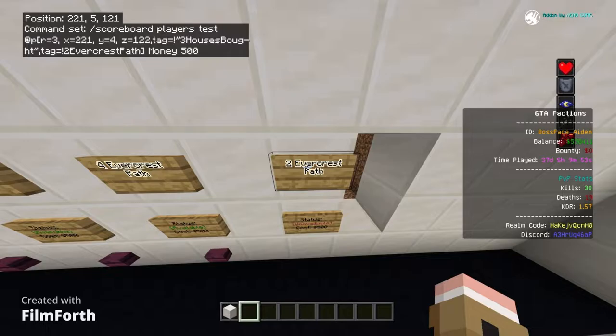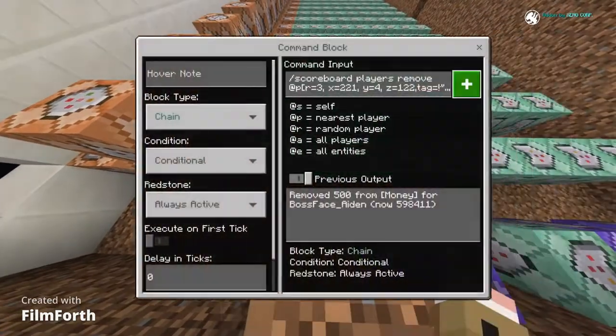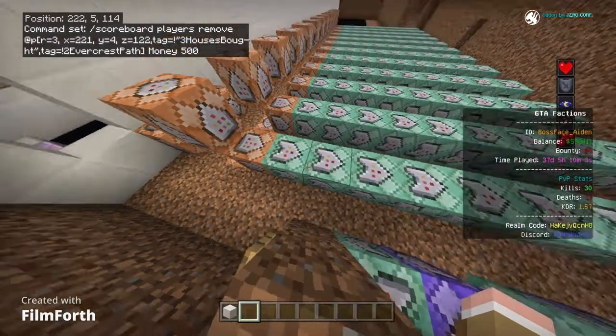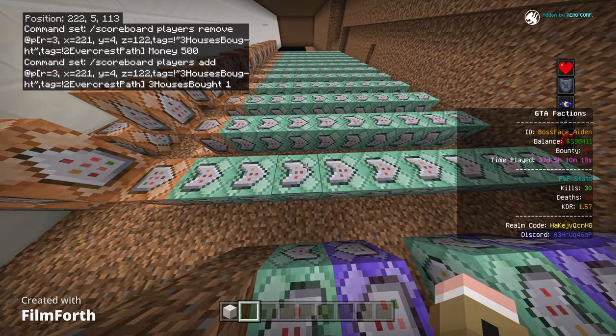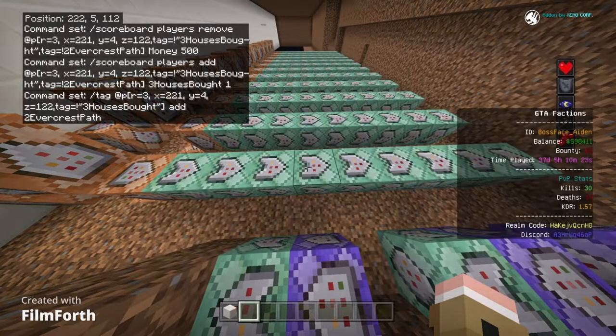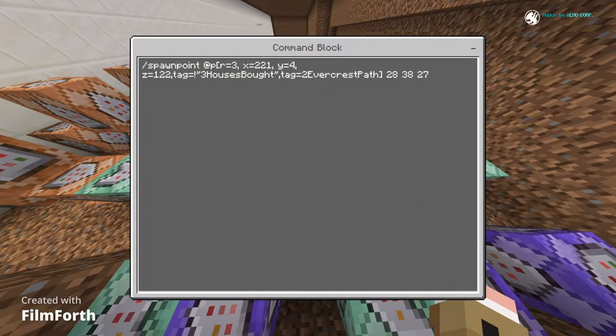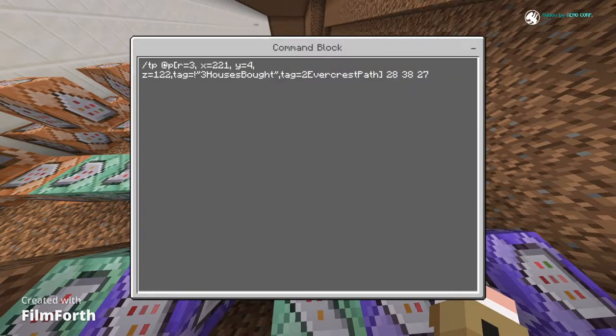I have a tag for the specific house they buy — this is their address. I put a tag as that address so I can track it if something went wrong. This command removes the money, this one adds to their house count, and this adds the tag.